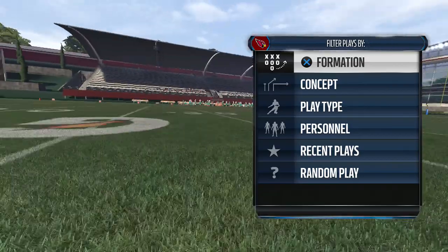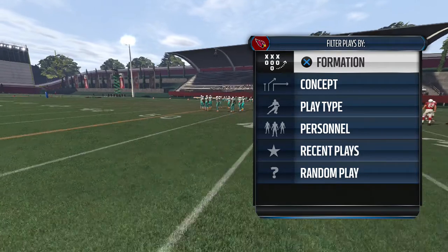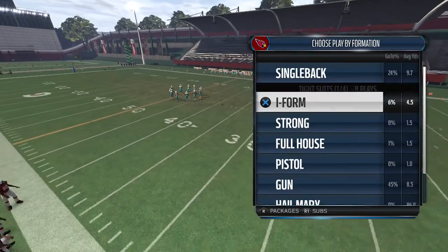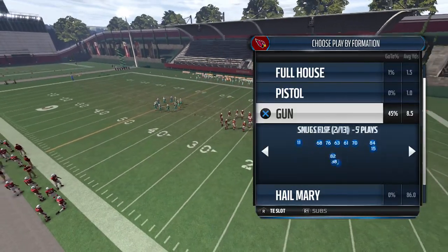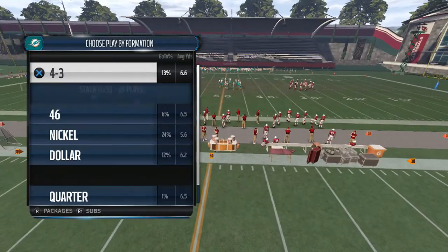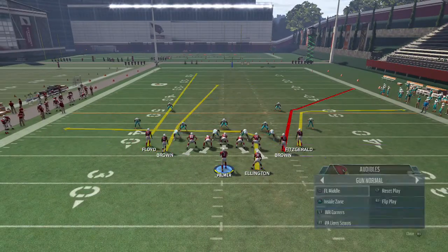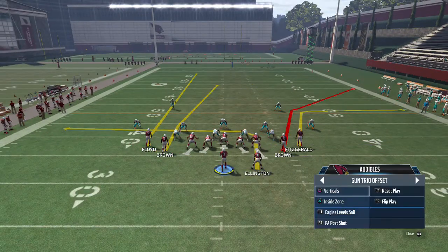This video is going to cover two formations: the Trio Offset and Trips Tight End. I'm going to break down both of them at the same time because they complement each other really well. To start off, we have the Gun Trio Offset.